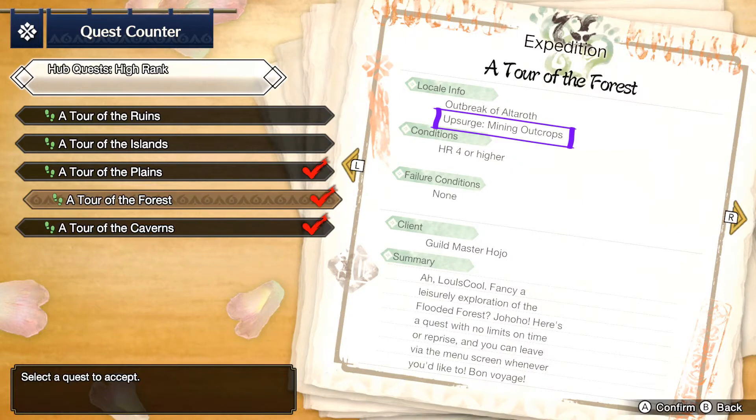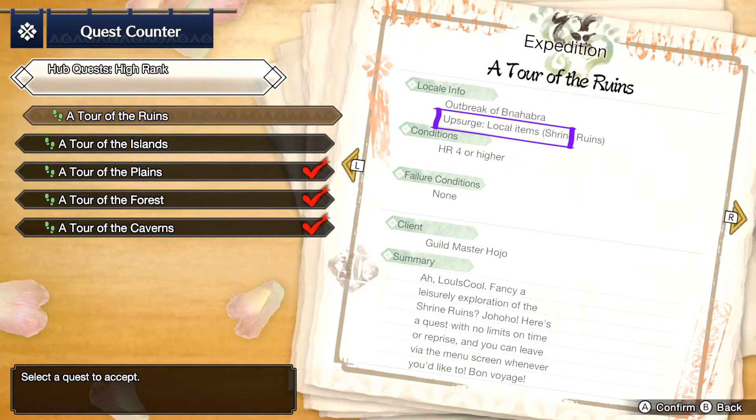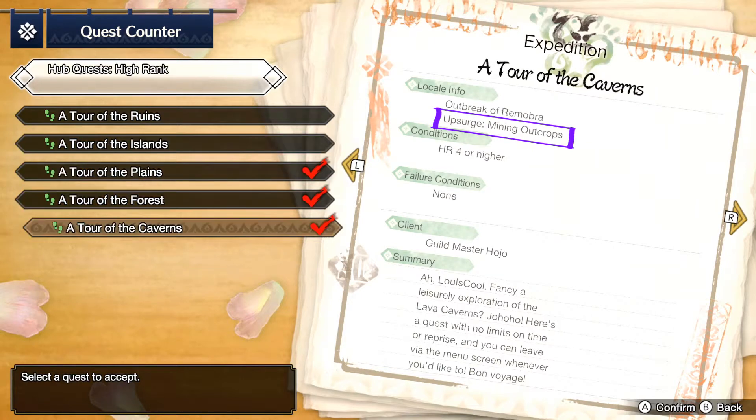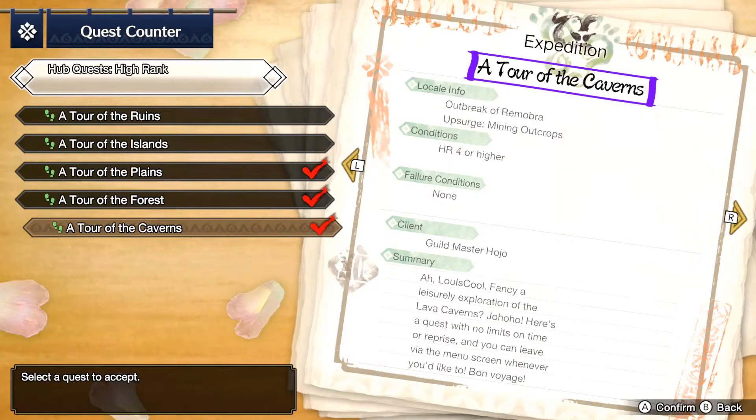You'll see various different names for these — there'll be an upsurge of bone piles, or nothing going on, or ruins. But you're looking for mining outcrops. The best place to go is Tour of the Caverns, which will have the largest collection of mining outcrops.